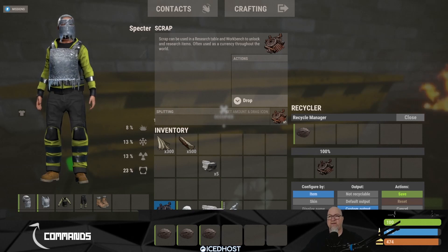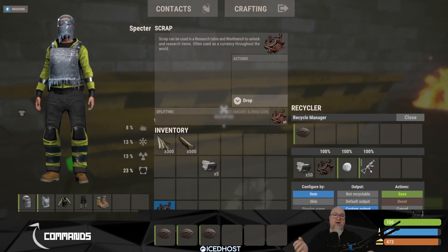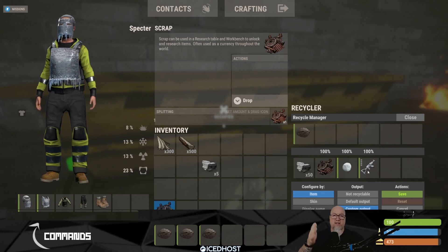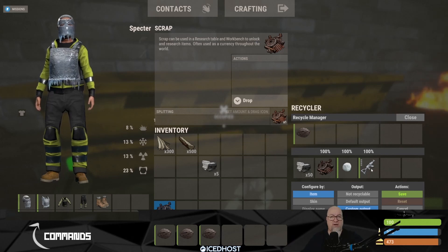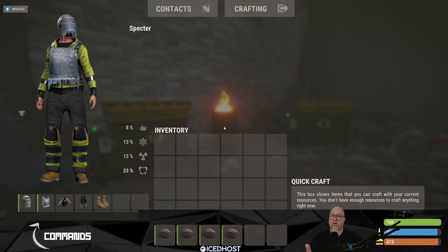Instead of five stone, we're going to have 50 stone. We're also going to add one scrap, one snowball, and the iced AK. So every time somebody on this server recycles a rock, they're going to get 50 stone, one scrap, one snowball, as well as one iced AK. Yes, I know — super OP — but I just wanted to show you how extreme you can go with this. Let's click the green save button, close the admin section, and test this out. I have four rocks in my inventory and nothing else.